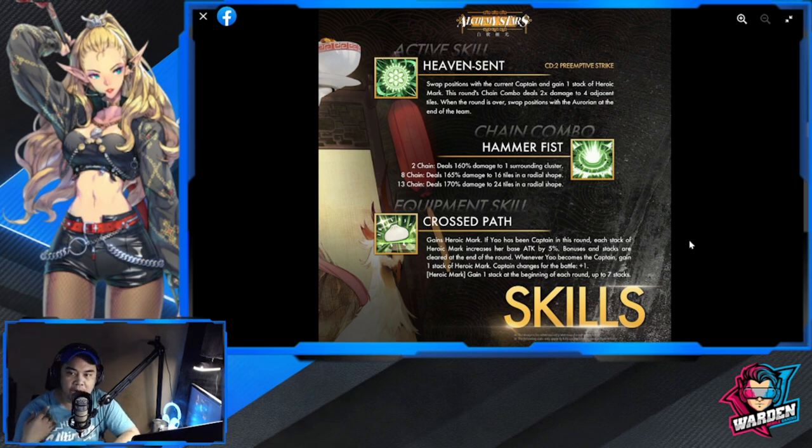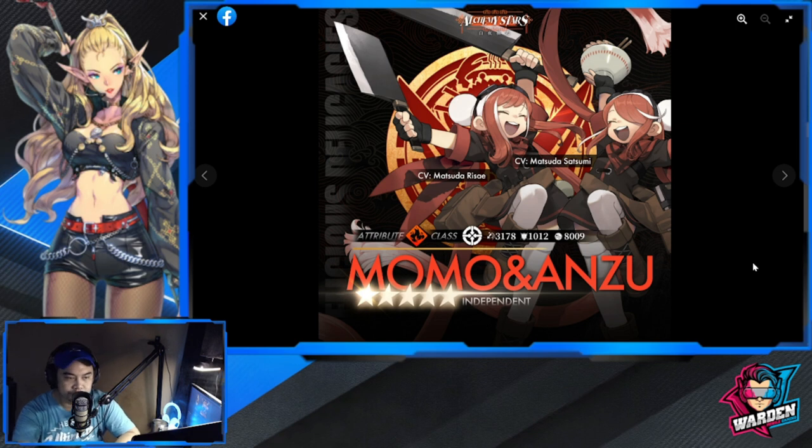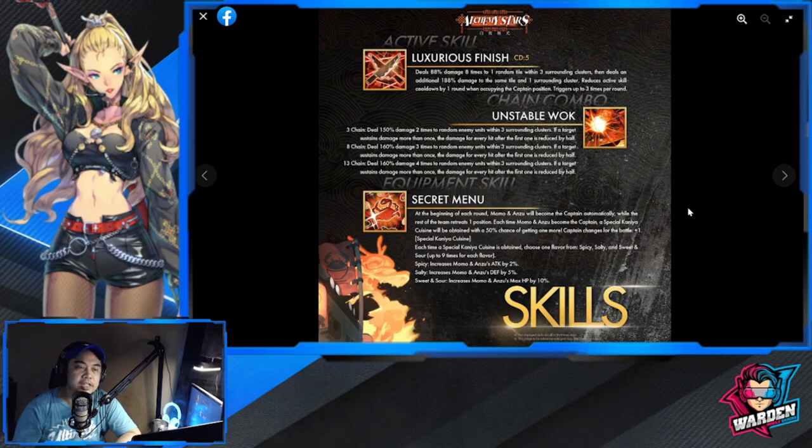The last unit is Momo and Anzu. They are a Sniper of the Fire element with 3,178 attack — pretty standard for snipers, nothing special. They are the free unit for the game, though you still have to complete tasks and objectives within the game to obtain them.